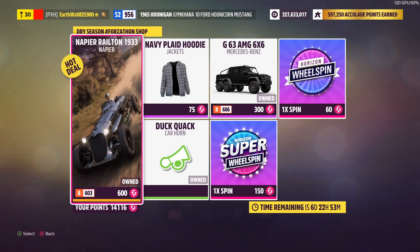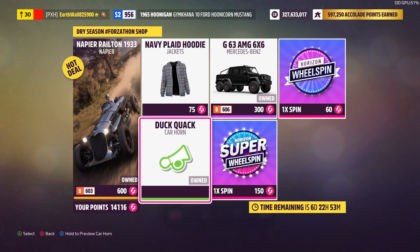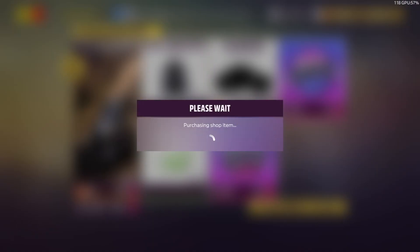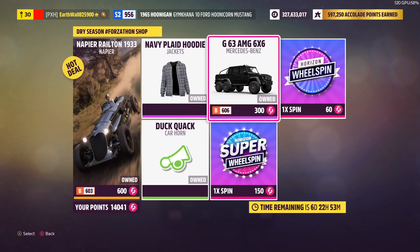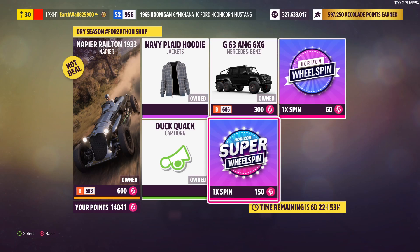Next up we got the Fortune shop. We got the Napier Railton 1933 for 600 points, the 80 Plaid 30 for 75 points, and the Duck Quack car horn — I already own that. I'm going to buy the G63 AMG 6x6 from Mercedes for 300 points. There's also a mobile wheel spin for 60 points and a super wheel spin for 150 points.